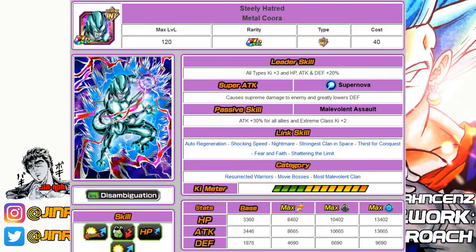Number eight is the Intelligence Metal Cooler. He's a great support unit with plus 30% attack for all allies and plus 2 ki for Extreme types, which will become somewhat obsolete with the Agility Metal Cooler, but is still useful if you don't have him. He falls under Resurrected Warriors, Movie Bosses, and Most Malevolent Clan.